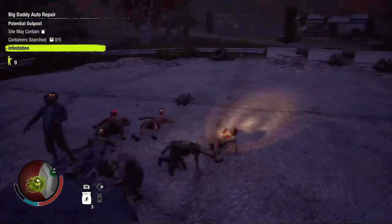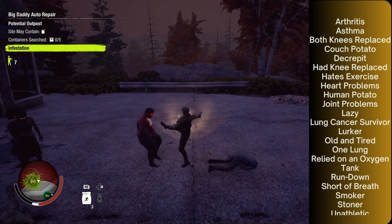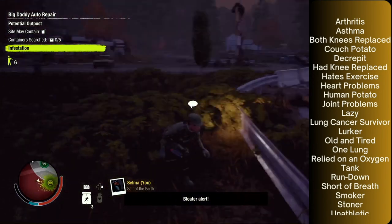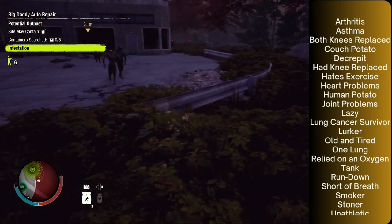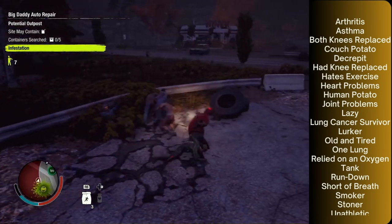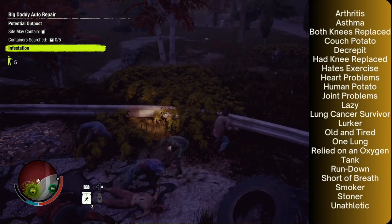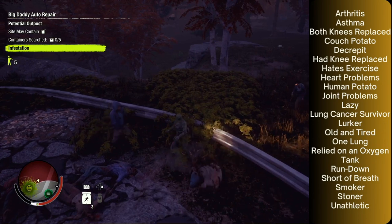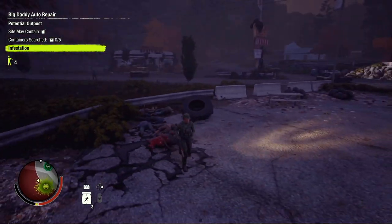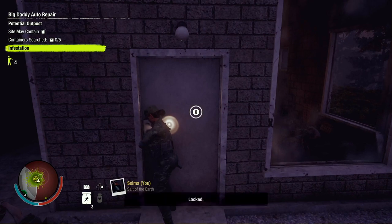The traits that prevent a survivor from specializing in cardio are as follows: Arthritis, Asthma, Both Knees Replaced, Couch Potato, Decrepit, Had Knee Replaced, Hates Exercise, Heart Problems, Human Potato, Joint Problems, Lazy, Lung Cancer Survivor, Lurker, Old and Tired, One Lung, Relied on an Oxygen Tank, Run Down, Short of Breath, Smoker, Stoner, and Unathletic. If they have any of those traits, the survivor will not be able to specialize in cardio.